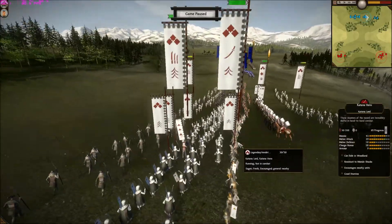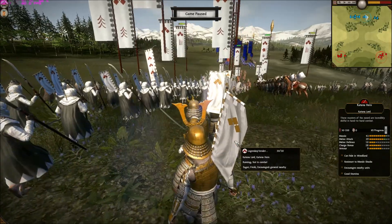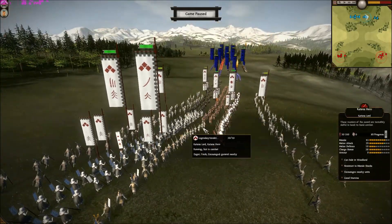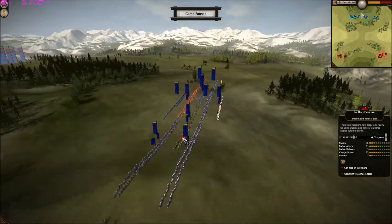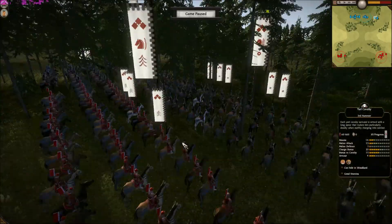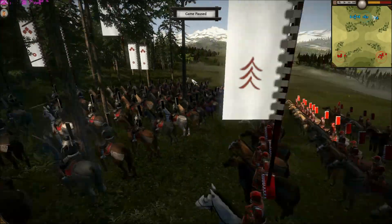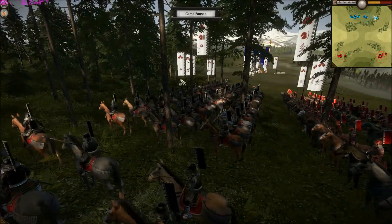Thinking about it now, I probably would have just given him a Katana hero, but this is still a very, very good strong little unit he can tag up with. I wanted to go all cavalry out, but I wanted to give him some strong units so he can dominate his side.